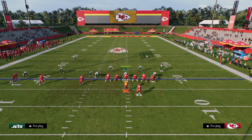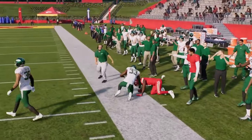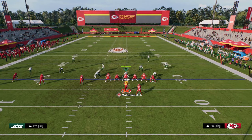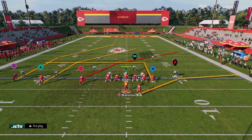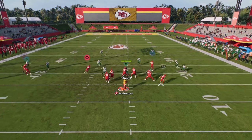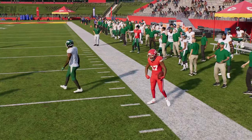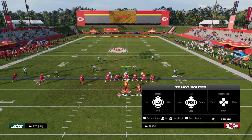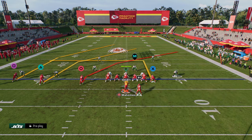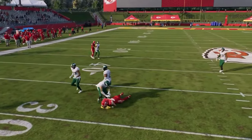The beauty of PA Crossers is that we also get a good high-low read on the right and on the left — between the slant and the flat, and the dig and the flat on the backside. So if they run zone, say cover four, and we guessed wrong on coverage, this play creates a high-low on both sidelines. The slant can be thrown on the right if they don't have a cloud flat, and the tight end route at 15 yards depth gets into a unique position, creating high-low reads for the offense.